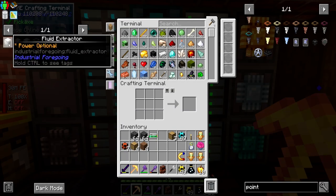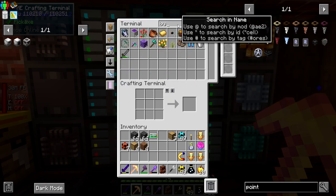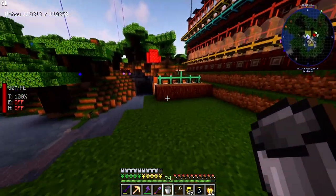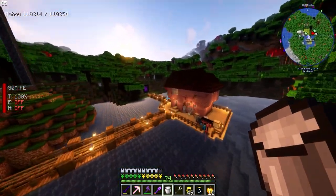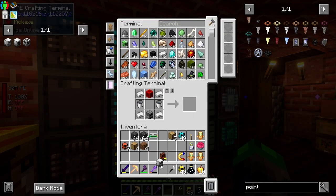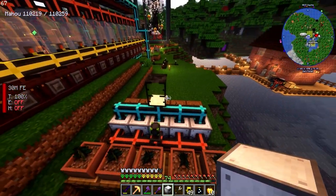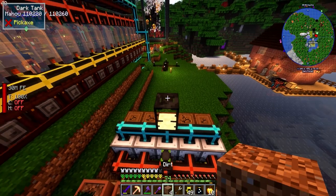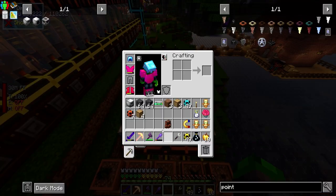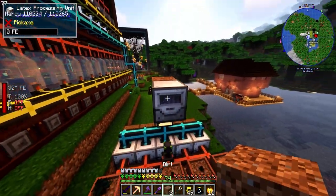Now that the fluid extraction is taken care of, we need to process the latex. I need to collect a bucket of latex - we can also put speed upgrades into these guys. We have a bucket of latex, so let's come back and place the latex processing unit. This guy is going to need power as well - I want to place it here so it's facing us.